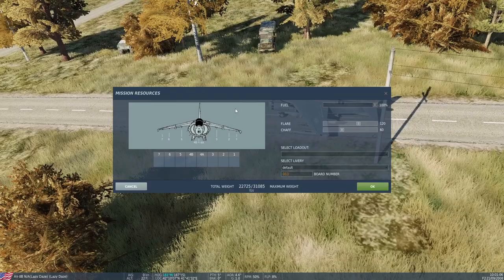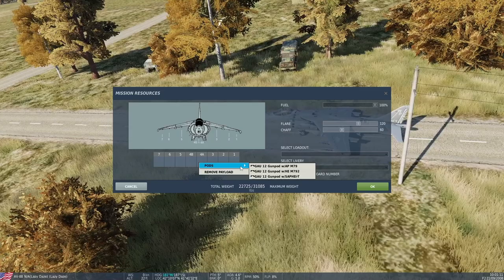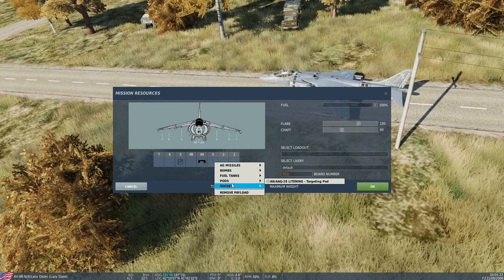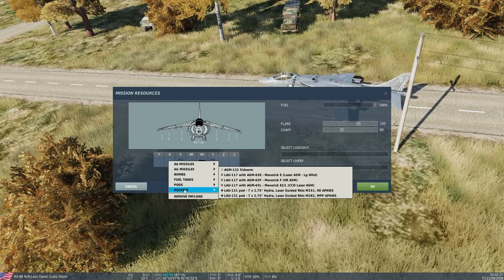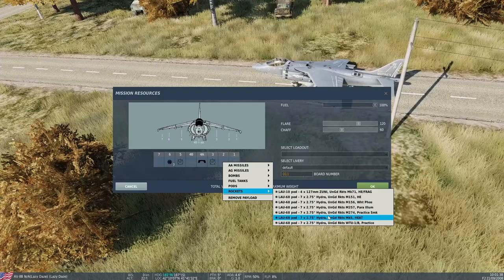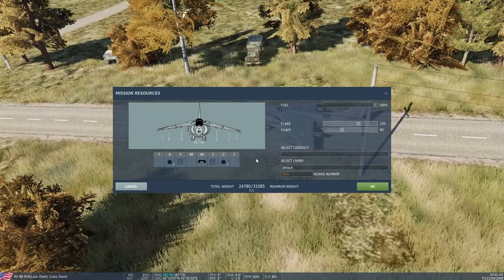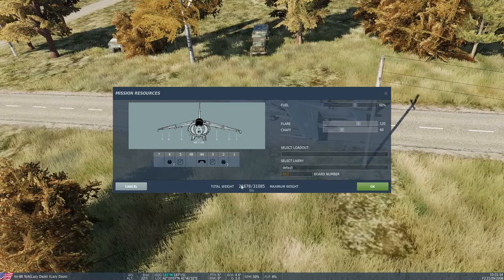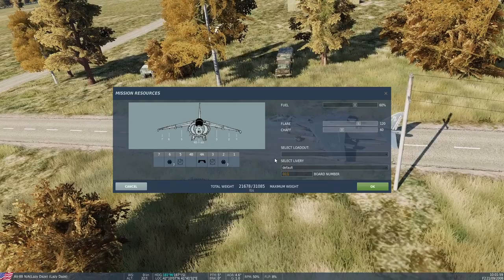Let's get the loadout started. For the pods, I want an armor-piercing gun pod. For bombs, I want just one Rock-Eye on each pylon — get your inboard pylons. And some rocket pods with heat rounds; those will work against light armor. Intel said that this enemy force may have a couple of APCs with them. That's a pretty heavy fuel load, so I'm going to bring it down to about 60%. I think the total weight is 21.6.